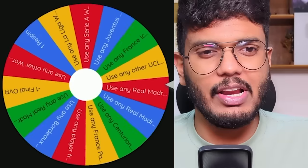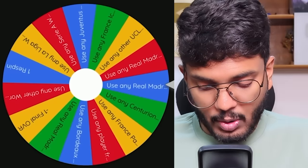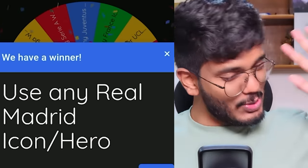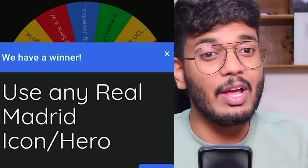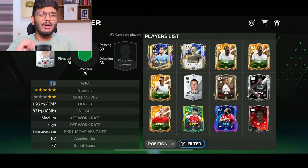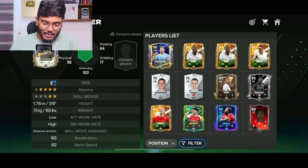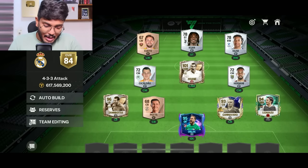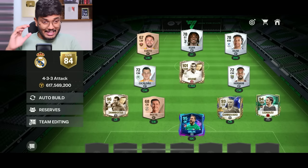Spin five - 'use any Real Madrid icon or hero.' That's a great one! Any hero or icon that played for Real Madrid. I found the right one: Cannavaro for center back. I believe Cannavaro was also a Juventus teammate of Zidane. That fills our last center back spot. Ignoring the 68-rated Pots guy, the defense looks solid. Now it's time to fill the midfield and attack.